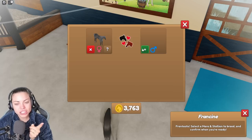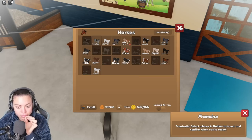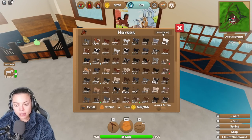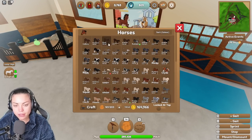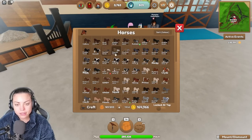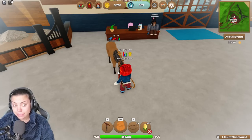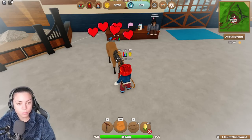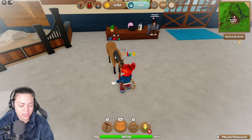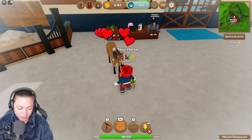So the combinations to breed the sooty buckskin — let me get him out of the bag. Let's sort by color again because I can't find it. You have to have the bond level at 25 and above to breed. Okay, we are going to breed — come on, guys, positivity! The combinations to breed the sooty buckskin are: buckskin plus dapple gray, buckskin plus dapple palomino...